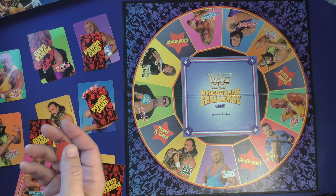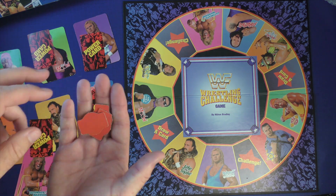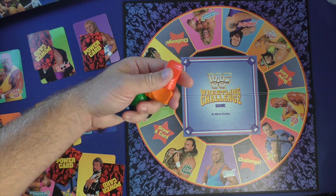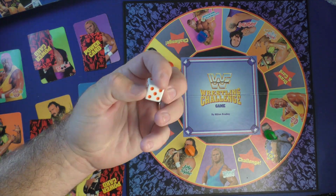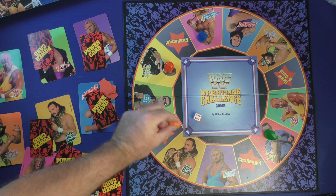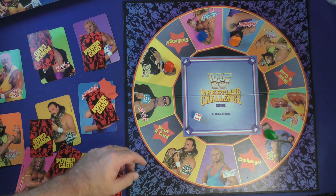Each player gets three championship belts in their color, which signify what you're doing during the game. If you're playing with four players, you put the markers out on one of your randomly assigned wrestlers. On your turn, you roll one six-sided die — let's say I'm rolling for orange. I can move either way: clockwise or counterclockwise. You stop on whatever space you land on and perform that action.